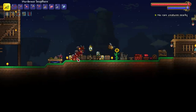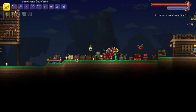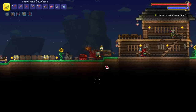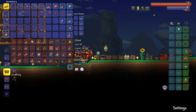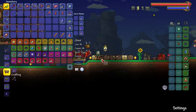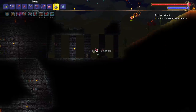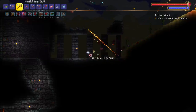With the pygmy necklace and obsidian armor, we can get three summons without the bewitching table or summoner's potion. Now waiting until nighttime to fight Skeletron. Buffing up — we should have four imps. Let me make sure I haven't put anything away by accident. There we go, four imps ready to go.